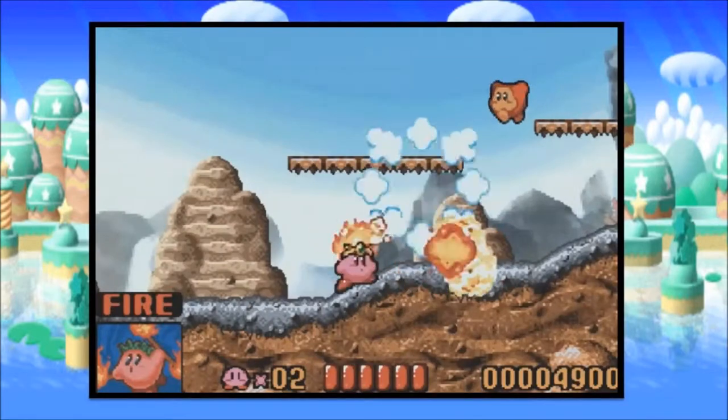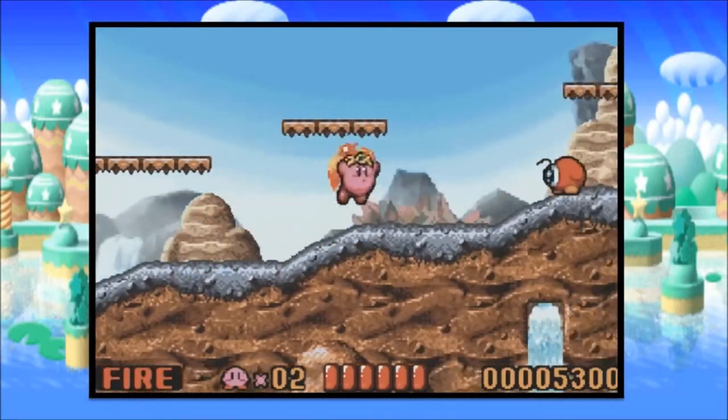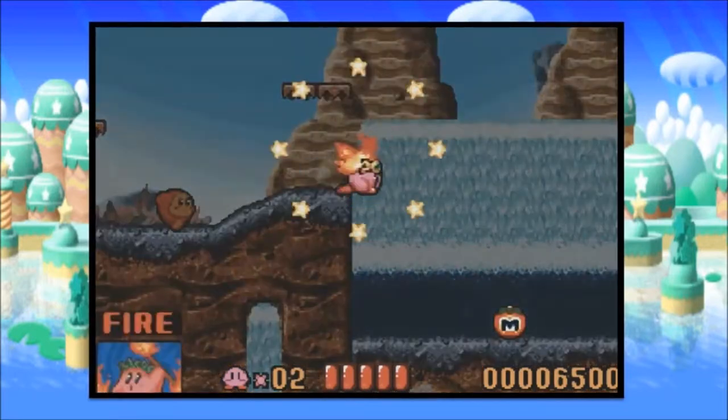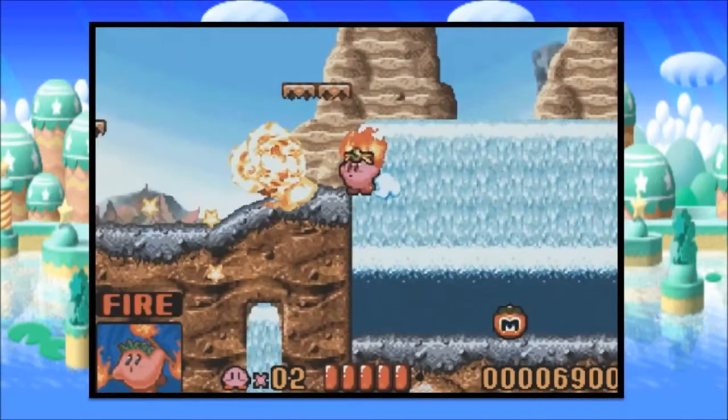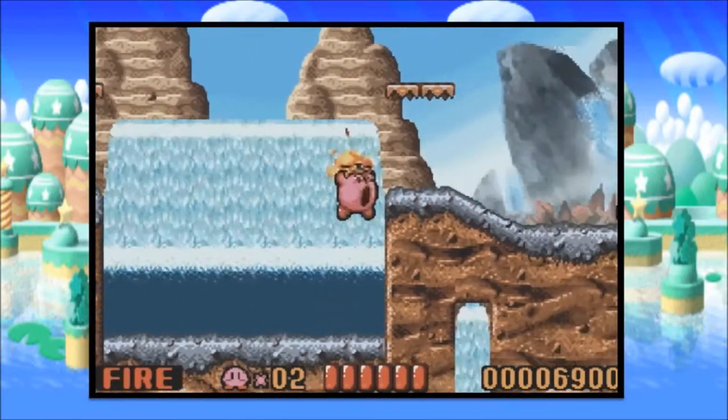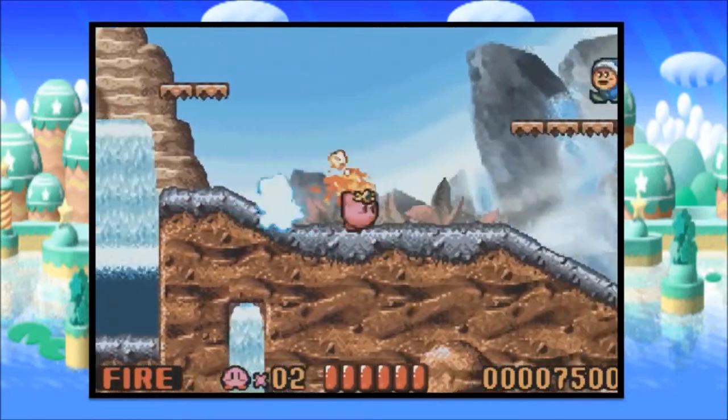Let's go ahead and get a new power here, which is fire. Using fire, obviously, you burn stuff. And don't run your face into enemies, or else they knock their power off you. Since I took a hit, I just ate a mega tomato. If you eat those, it'll fully heal up your life.